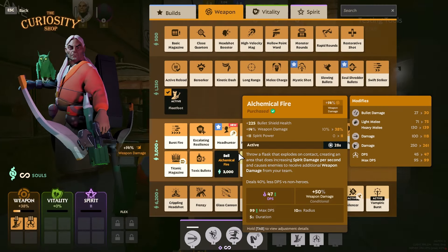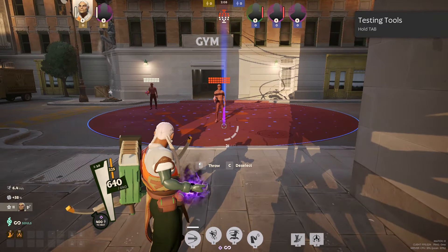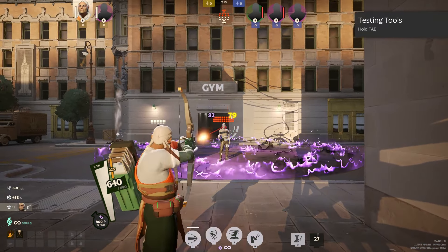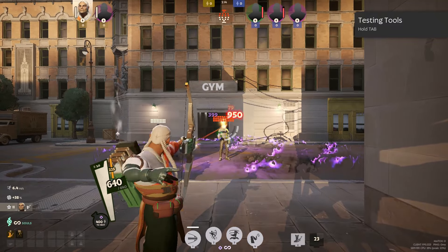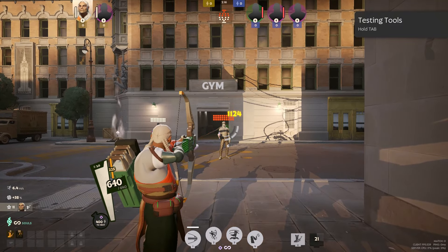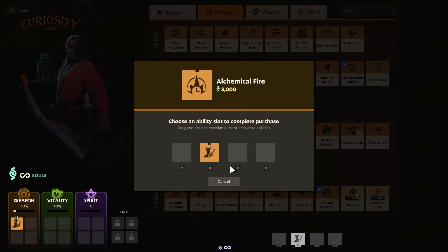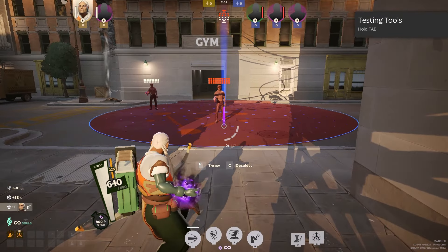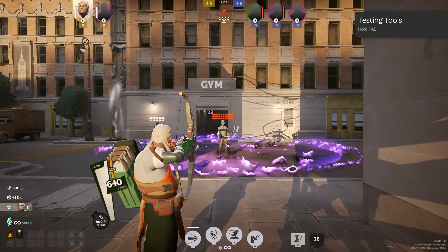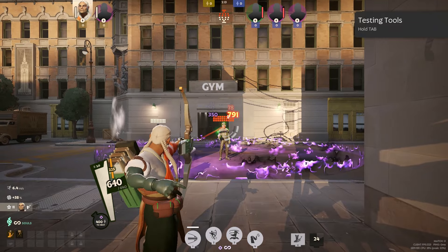Coming up next is Alchemical Fire. It's an AoE ability that you throw to a targeted area, and it ticks every second for spirit damage. It also has a condition of plus 50% weapon damage to any target within the affected area. You can combo this with a lot of different things — typically you want to throw it out before any other type of damage to get that 50% weapon damage. It's a super strong item that's heavily overlooked, so why not give Alchemical Fire a try?